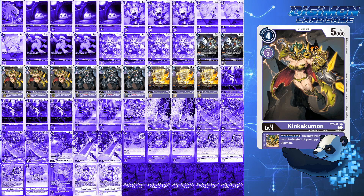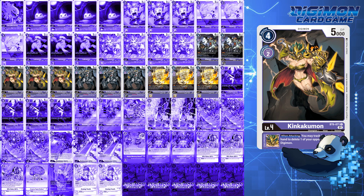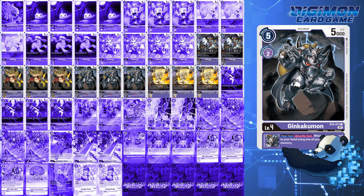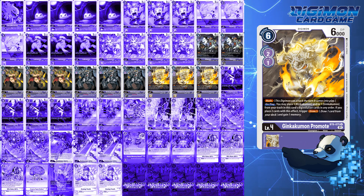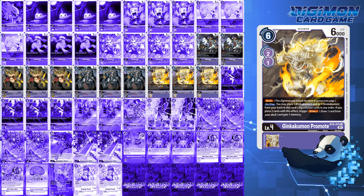With Kinkakumon, when the Digimon above it attacks, you can trash a card then Nuke a Rookie — a great option against Agu Bond and Gabu Bond decks. With Ginkakumon, whenever you trash a card, you can gain one memory. And Ginkakumon Promote has a lot of tricks — the main thing is you can bring it back and stack the Kinkaku and Ginkaku underneath it to gain a memory and draw a card if they were in the trash. I consider dropping one Viomon and throwing in the fourth Promote, but in a meta with so many Rookie Rush-esque decks, even playing a blocker can be your saving grace.